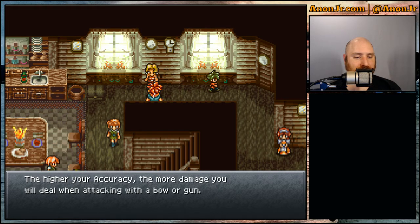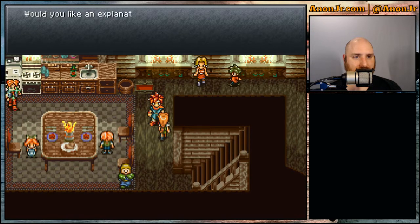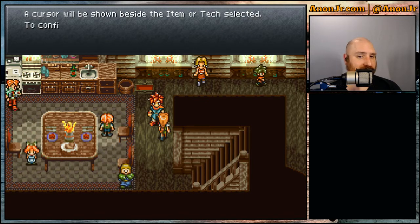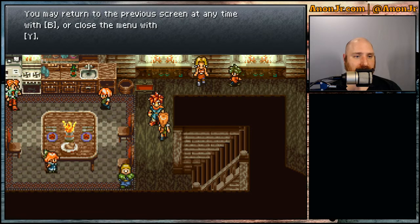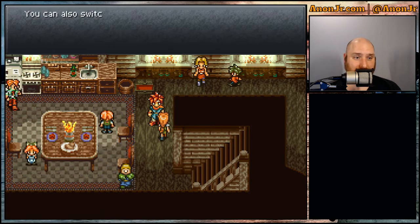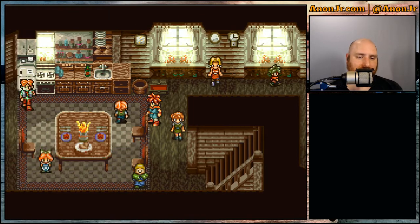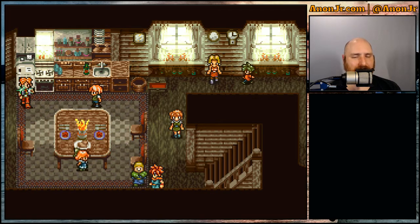The higher your accuracy, the more damage you deal when attacking with a bow or gun. We get our first chest, which gives us a potion. For the menu: open it by pressing Y, select a category using the direction buttons, and press A to display. Press A to confirm a selection, B to go back, or Y to close the menu entirely. You can also switch characters and change item categories using the shoulder buttons. Just remember this is Xbox-style button mapping, not the old SNES layout.